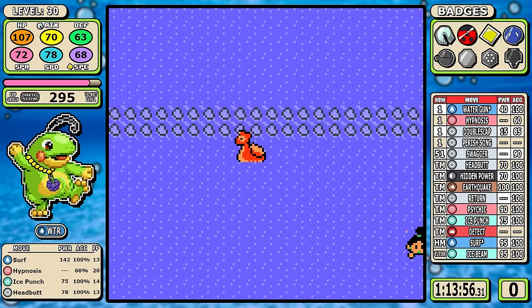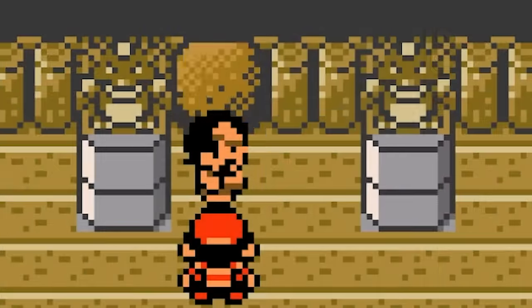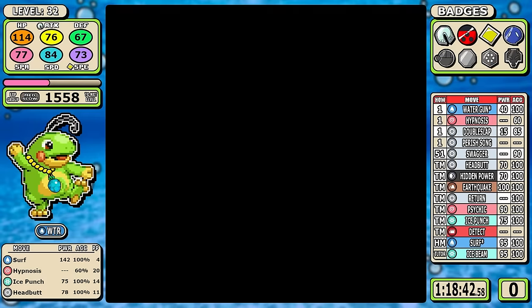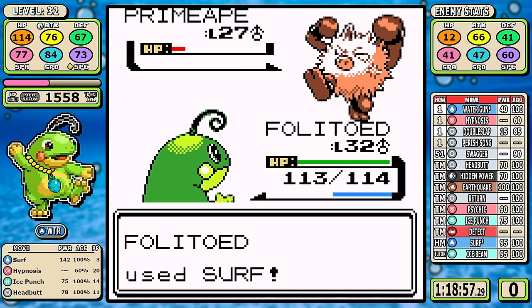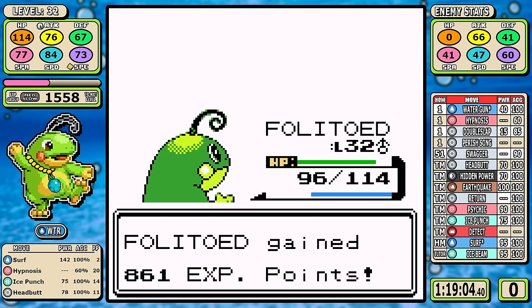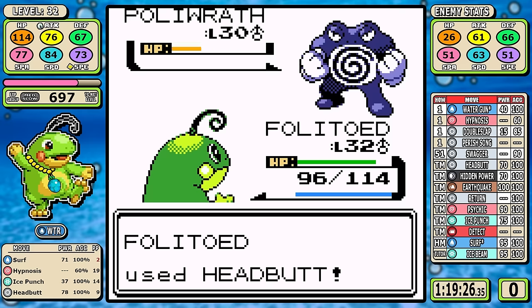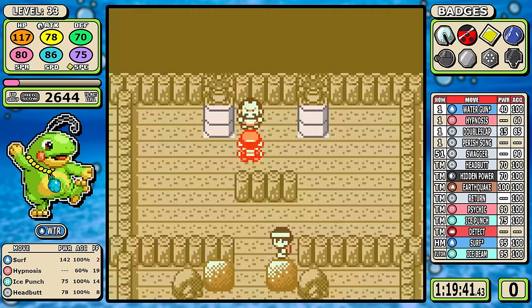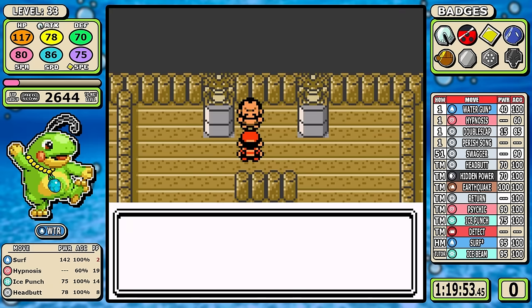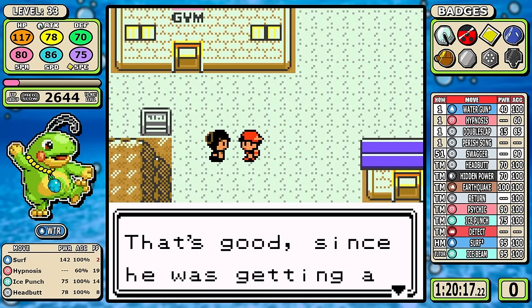Before you know it, it's time for a swift swim down to Cianwood. I should have already taught Return by this spot — I did in every practice run but forgot today. That means we do Chuck without it. Prime Ape doesn't really matter; it doesn't resist Surf so I blast it down. I equip the Mint Berry for safety, and when Poliwrath comes in I go for Hypnosis to beat it to the punch. It connects but wakes up really quick, so I just slowly beat it down with Headbutts and we get the badge with no big problems.